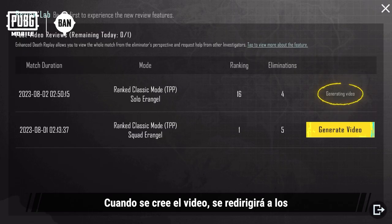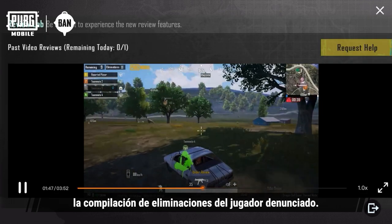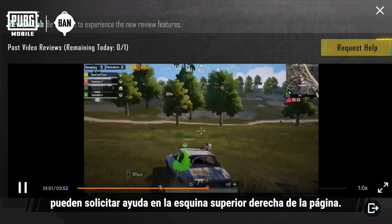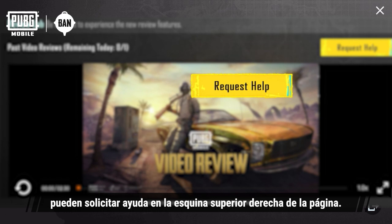Once the video is generated, investigators will be directed back to the video player page. Tap the play button to watch the compilation of the reported player's eliminations. If any violation is detected when reviewing, investigators can tap the button for requested help located in the top right corner of the page.